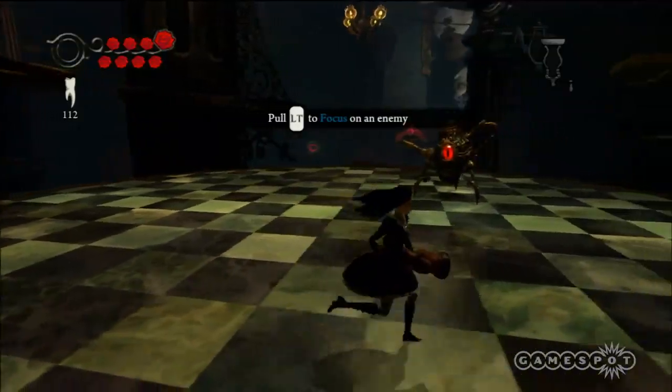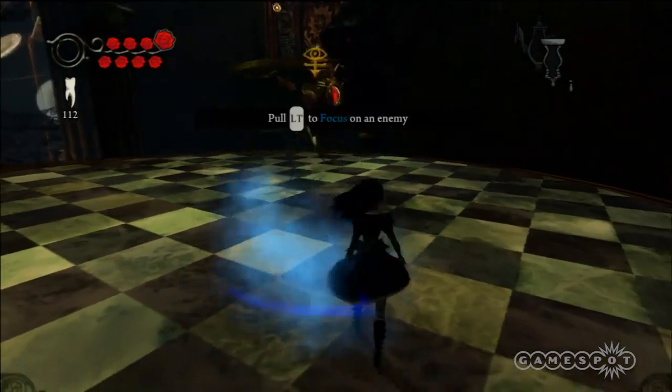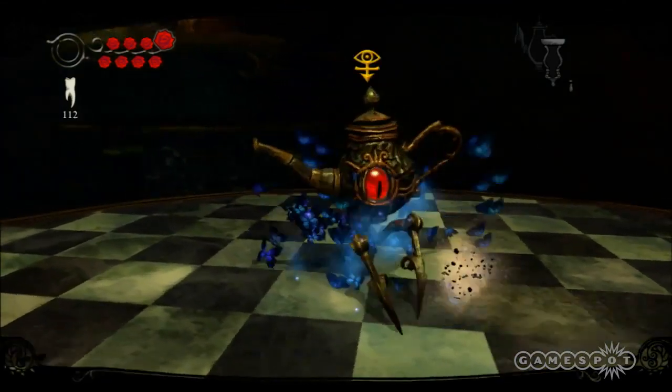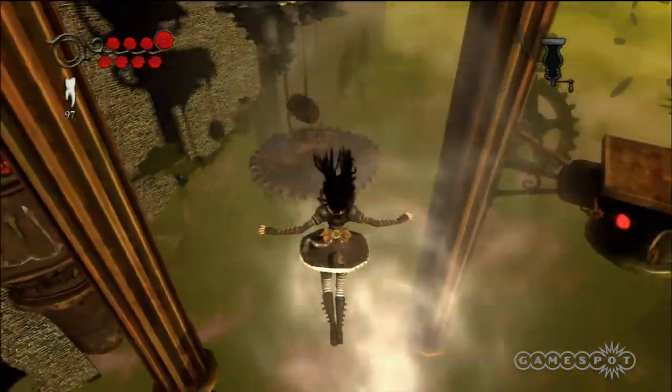These options are important, especially when most creatures require that you exploit their weakness. Whether it's taking down their shield first or hitting a weak spot, it's going to take a little thinking to get you through the game. Alice has the ability to triple jump and glide through the air, making it a breeze to float from one platform to the next.